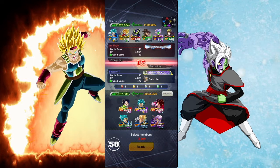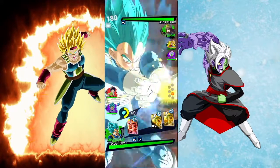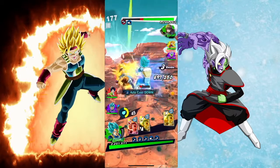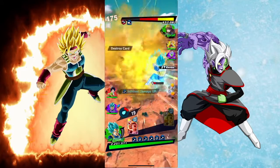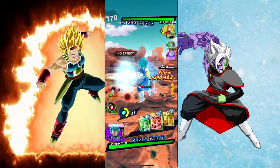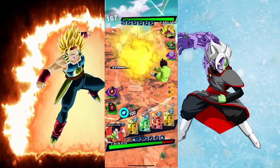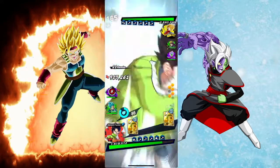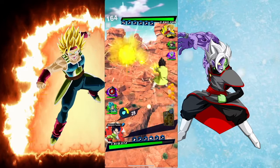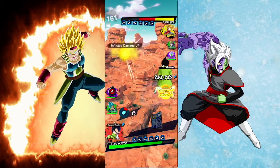All right, our next match is BSK Majin running a future team. This time we're gonna start out with the green one. Surprised we got that. I'm surprised Zamasu didn't come in. Okay, let's bring in red and see his damage. We gotta hit the green card. Come on, kill Trunks — kill your son, Vegeta!